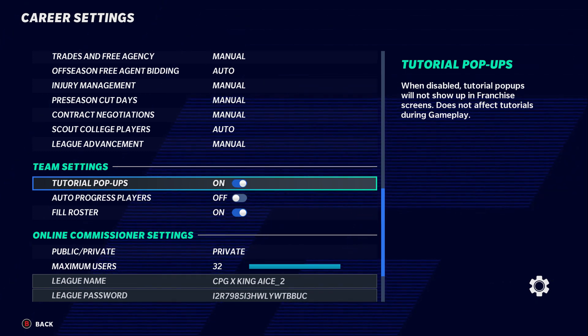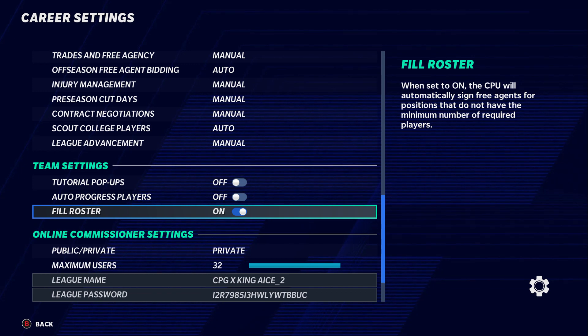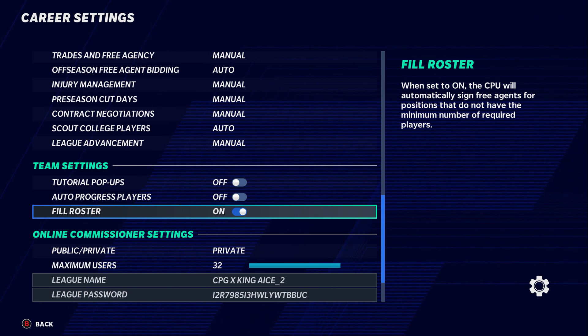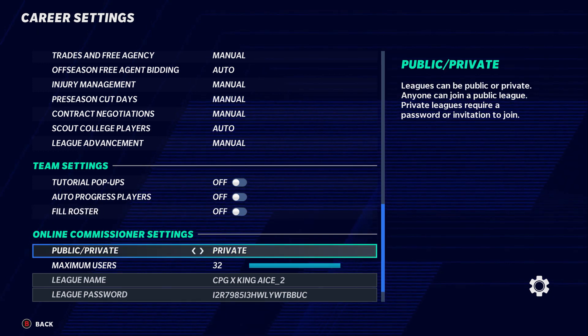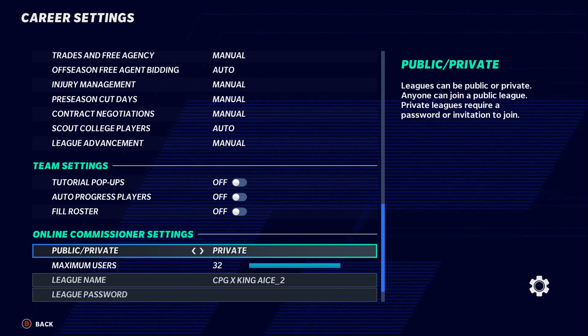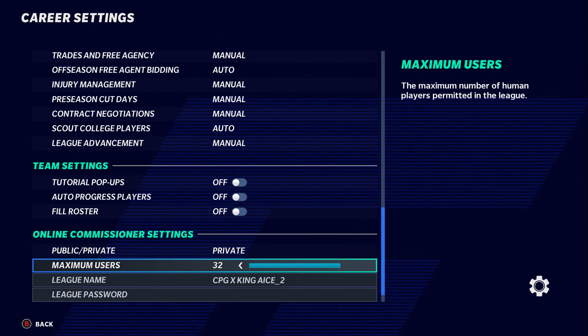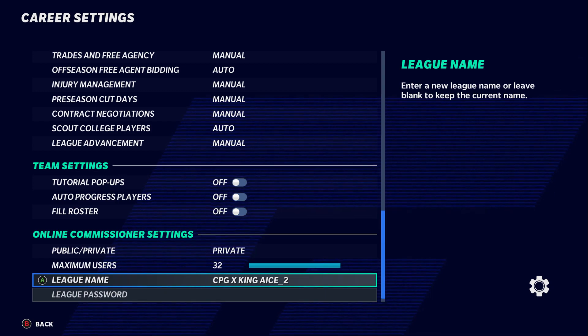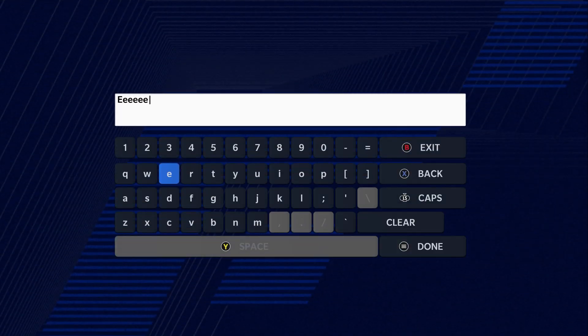Auto progressive players — I keep mine off because I want to progress players myself; if you want the computer to do it, set it to auto. Auto fill roster — if you have trouble keeping your roster at the minimum, keep it on. Online commission settings — keep your league private so nobody can just jump in and mess it up. Set your maximum users, your league name, and password, and you're good to go.